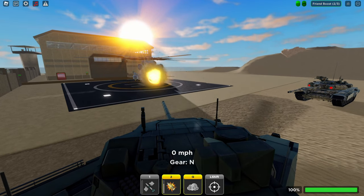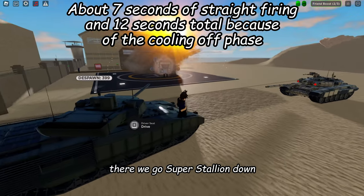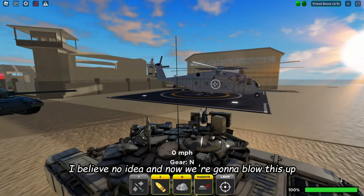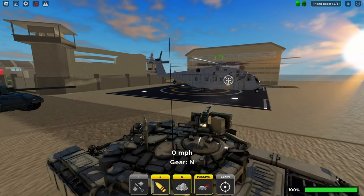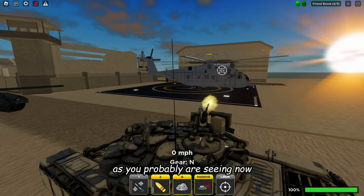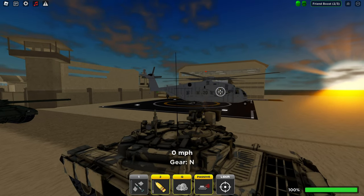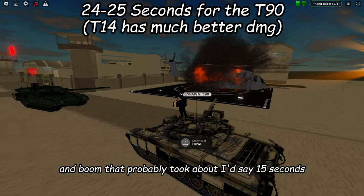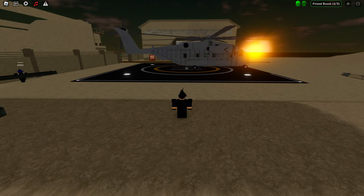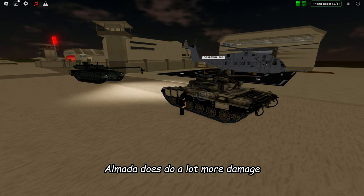We're just kind of destroying this. Super Stallion down — that took about nine seconds or so. Now we're going to blow this one up with the T-90. As you can see, the T-90 does a lot less damage with the machine guns. That probably took about 15 seconds. So that is the difference in their damage — the T-14 Armada does do a lot more damage.